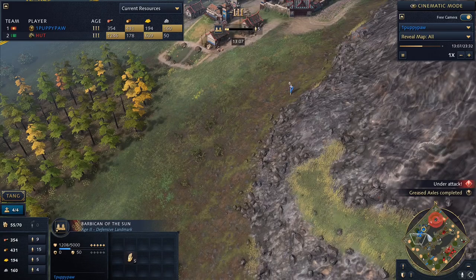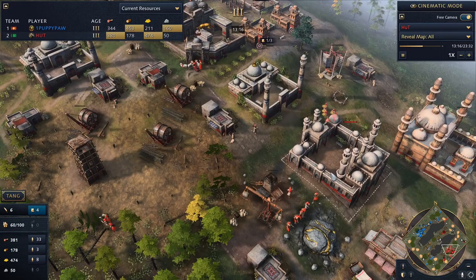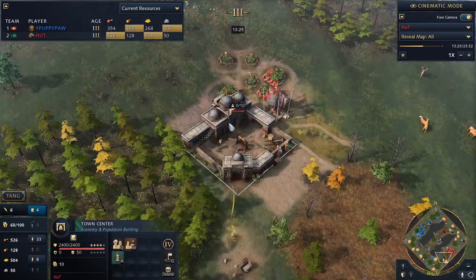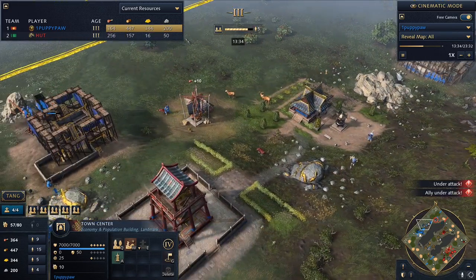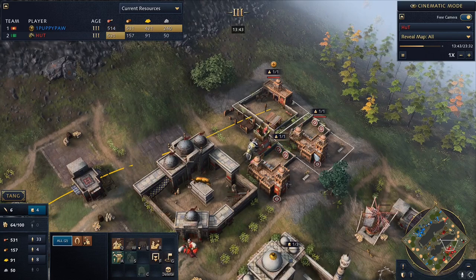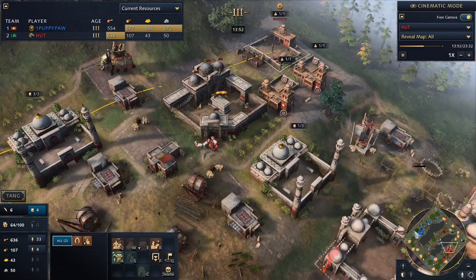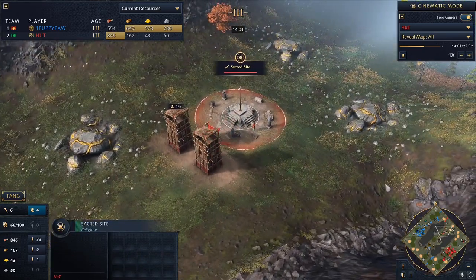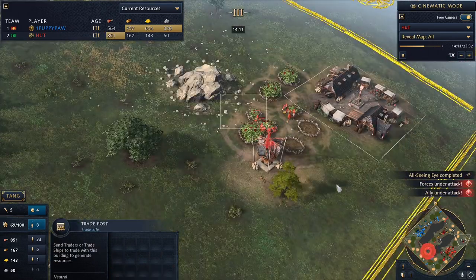Puppypaw is reallocating some villagers over to other resources. He's moving over to another berry bush and is now on two TCs, which is great. Puppypaw has one TC still but is just going up to Imperial now — almost at the Imperial Age — whereas Hutt is still a ways behind. Here's where we see if Delhi can push with early military aggression before China gets their Imperial Age upgrades. There's still the Sacred Sites objective to play — they grant passive gold income, and when both are secured you're enabling a win condition. Tower War Elephants are also noted on the field.